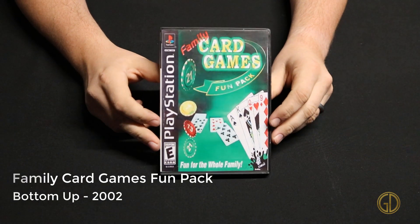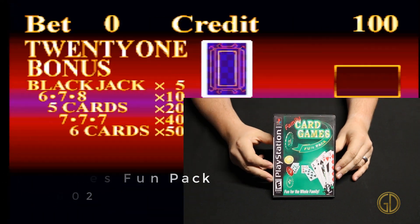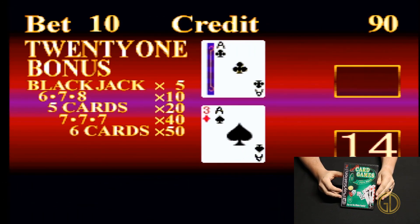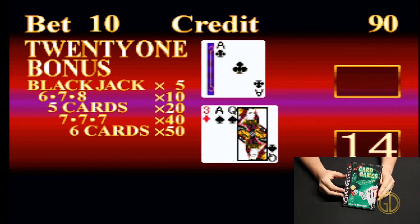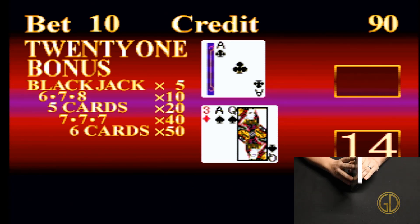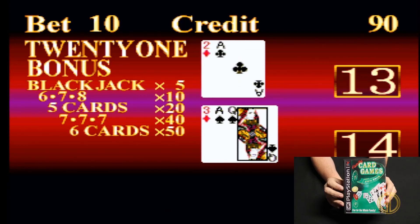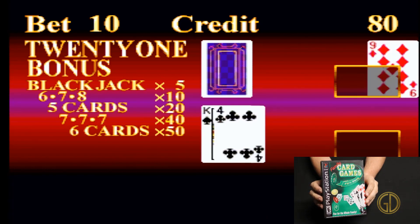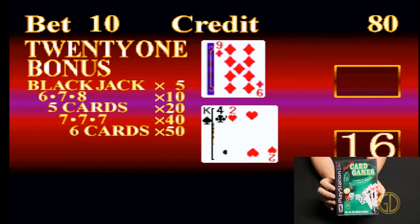Up next we have the Family Card Games Fun Pack, released by Bottom Up in 2002, and it is exactly what you'd expect — just a bunch of different card games you can play on your PlayStation. There wasn't really anything special to it. I've got a game of Blackjack going here because they had a bunch of card game names I didn't recognize. They had poker obviously, plus a few other things I'd never heard of, so I went with the classic: Blackjack.